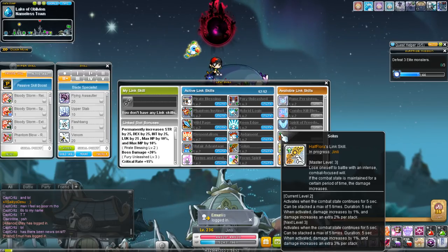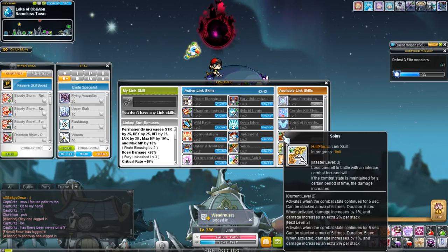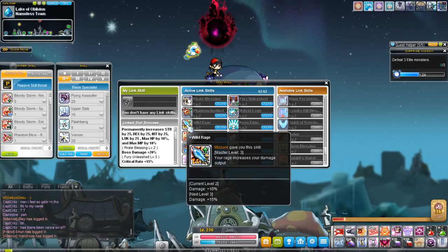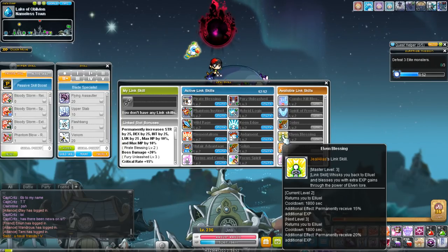Solace is the Arc link skill and a very powerful one. Every five seconds in combat, your total damage increases by 2% plus a base of 1. With the level 3 link skill it increases by 3% per stack up to a cap of five, meaning at level 2 you get 11% total damage and at level 3 you get 16% total damage. Factor that in with the Kana and Demon Avenger link skills and you'd be doing quite a bit of damage.